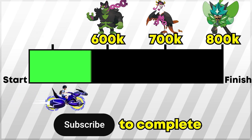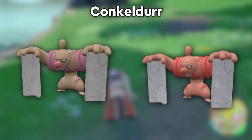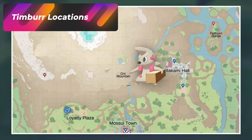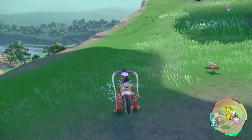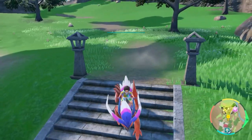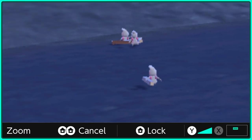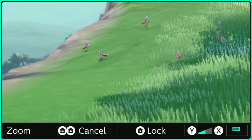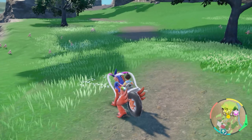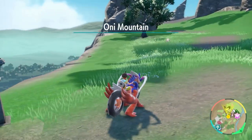Good luck getting yourselves a Meinfoo — their spawn location is insane. If you want shiny luck, hit that subscribe button and let me know which shiny I should do next. The next Pokemon is Timburr. Timburr has two locations I really like for shiny hunting. The first is at the top of Kitakami Hall — this is a town reset method where you get a bunch spawning and simply back up and go forward. The shiny is a more saturated version, so it does stand out. If you're ever unsure, double-press the home button to zoom in.